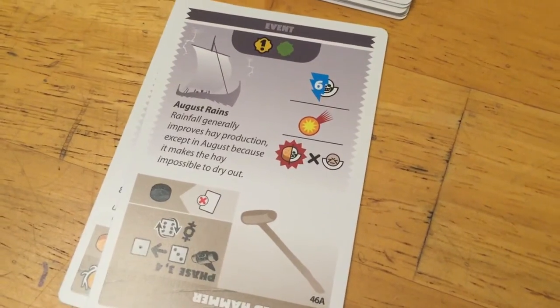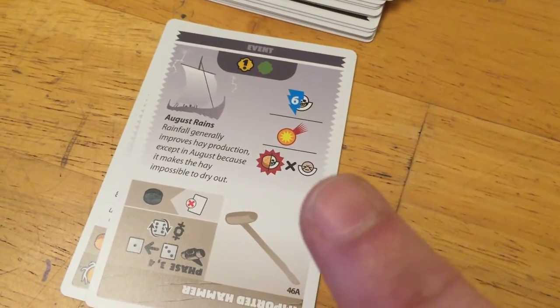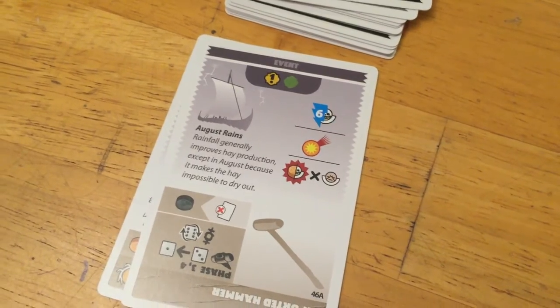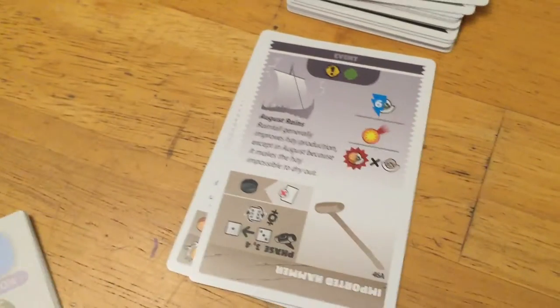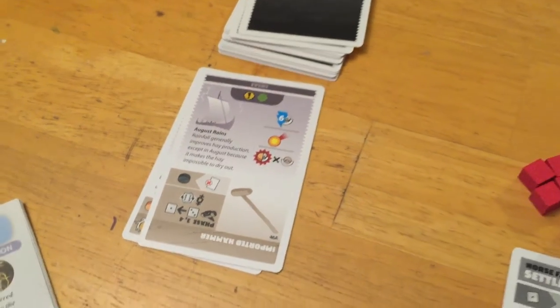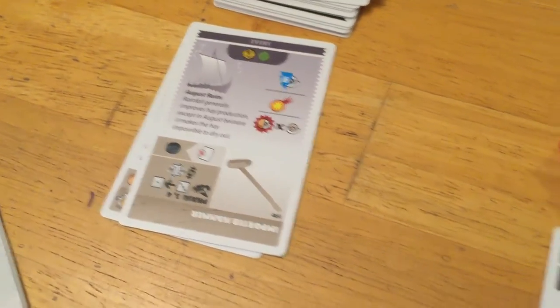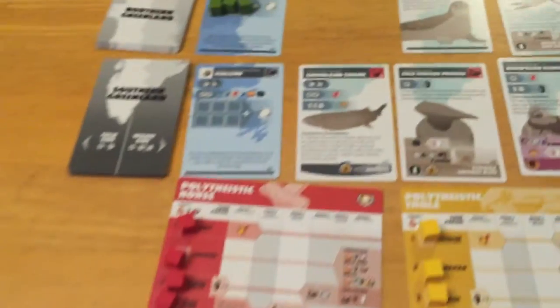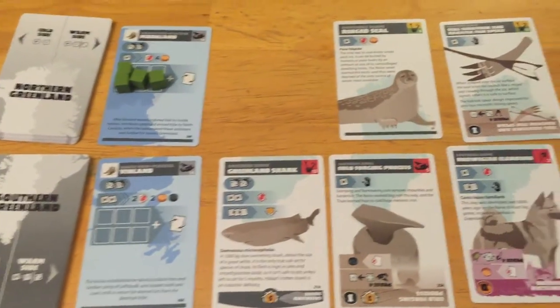For every elder we have, we have to either give up one energy or kill an elder. This is going to happen fairly periodically in the event card file, and it's going to be one of the major constraints on our ability to store energy while also having it for other things we need.